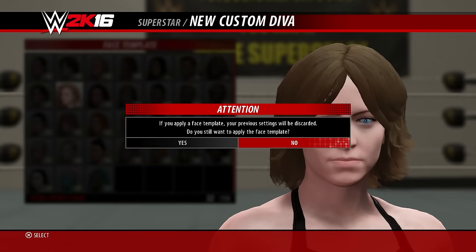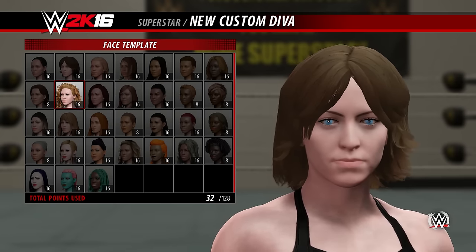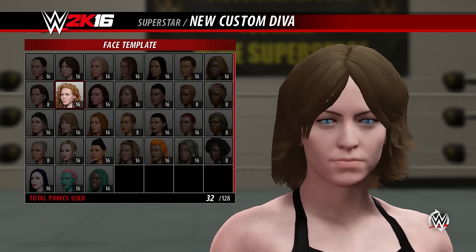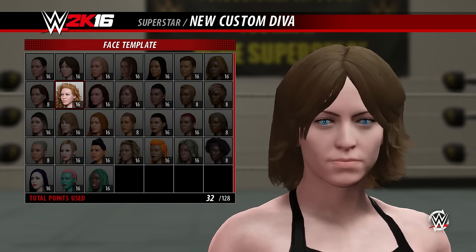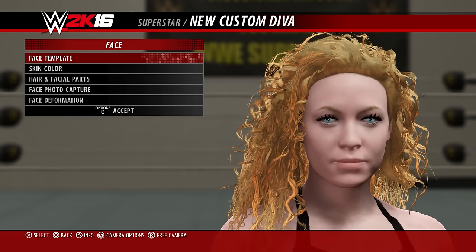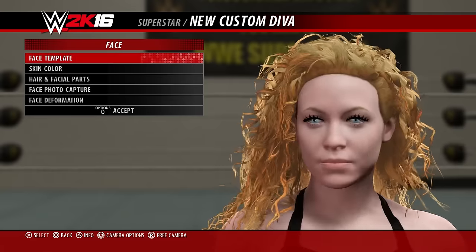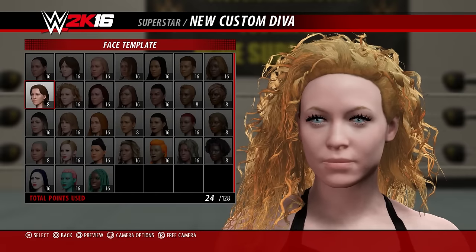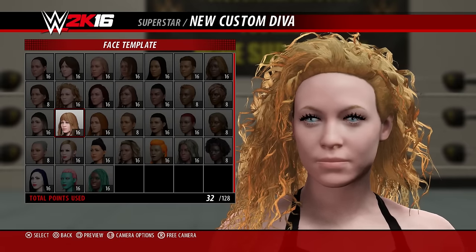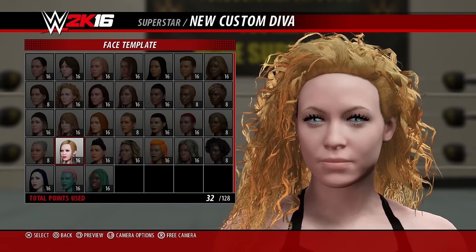Let's check some of these out — number 16, number 12 — all these templates look good. Of course you can do mass customization of the faces yourself, adjusting eye placement and more. We saw some pretty silly ones with people creating superstars and divas in the studio, which was kind of comical. But sticking with face templates here — this one looked intriguing. I kind of like the hairstyle, so let's pull it up and take a look.